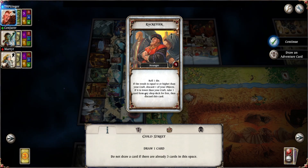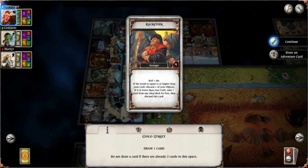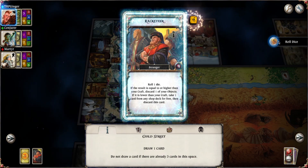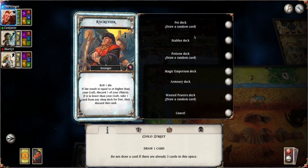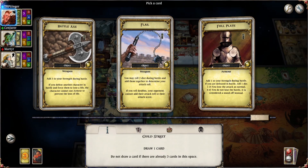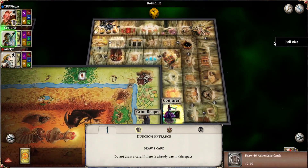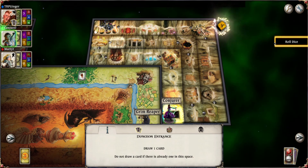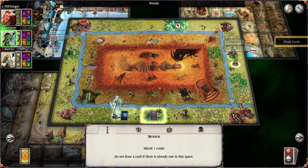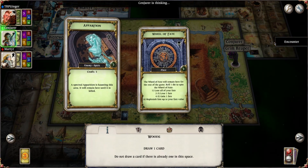Roll one die — if the result is equal to or higher than your craft, discard one of your objects; if it's lower than your craft, take one card from any shop deck for free. I basically have a 50-50 shot here, but I have fate. Yes! I'm going to go to the armory deck because I want a free — is it the flail? Two dice. Yep, that's what I want. Boom! That's what I was saving my money for because it lets me roll two dice. The wheel of fate — the apparition. Very nice.